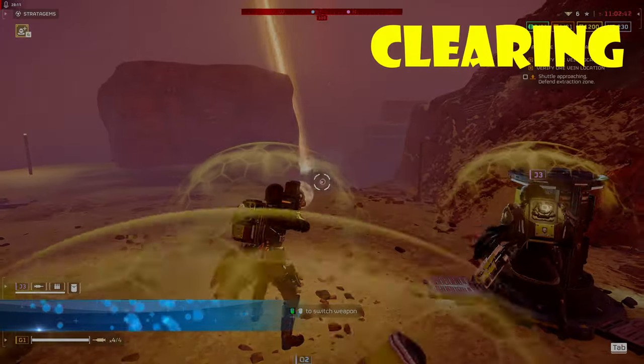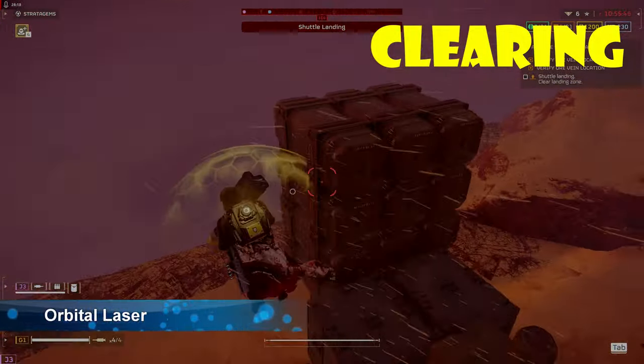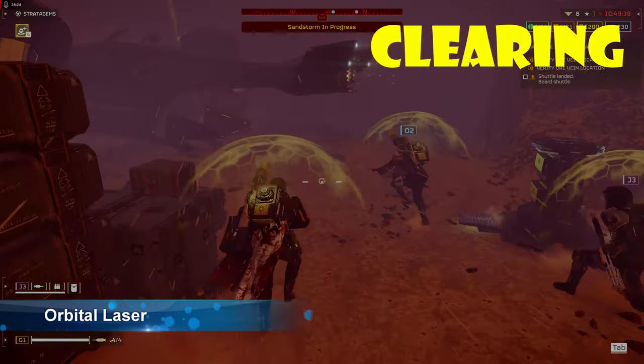Clearing. The orbital laser is the sixth weapon you will need to dominate your enemies. It works well to clear areas of enemies, clear nests, and take out fabricators. It can also take out heavies like chargers, Bile Titans, hulks, and tanks.